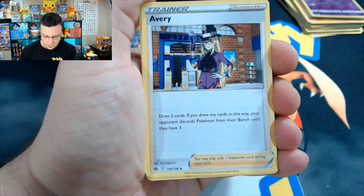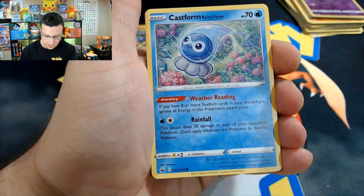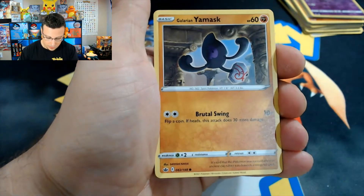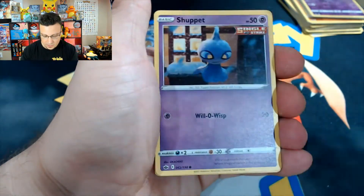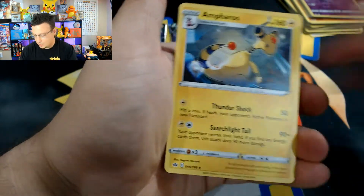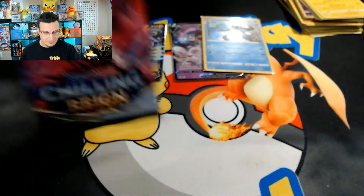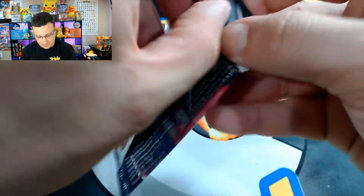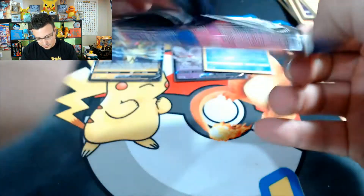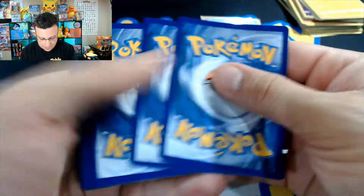Next pack — four to the front: Avery, Ledian, Old Cemetery, Castform, Snover, Yamask, Koffing, Shuppet, Drizzile, and another Ampharos non-holo. Man, Chilling Reign is really kicking our butts. There's the code card.